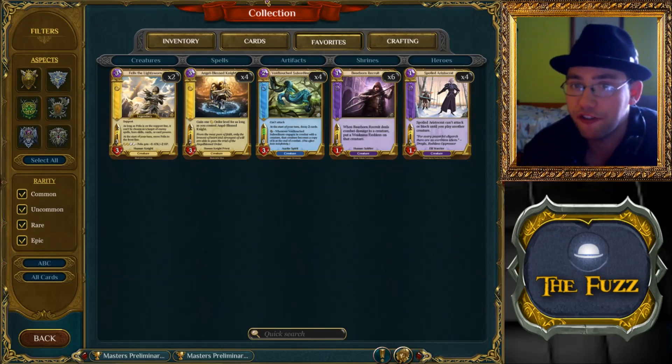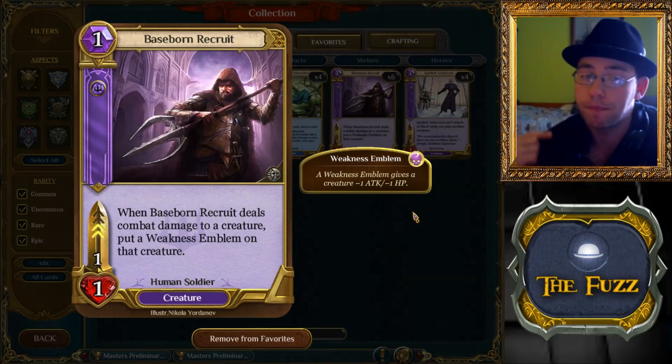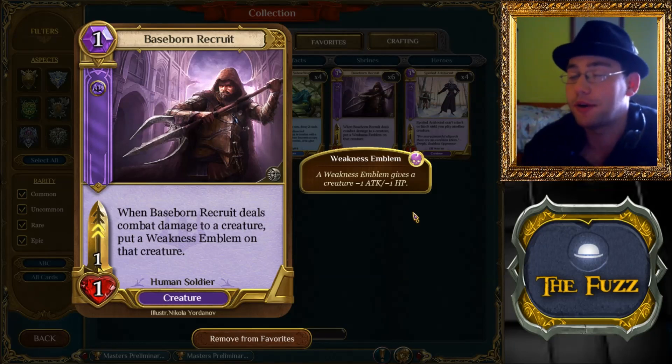We are starting off real simple: Baseborn Recruit. It's a Dominion one-drop, a human soldier. One mana, one aspect, one-one with two speed. When it deals damage in combat to a creature, put a weakness emblem on that creature.